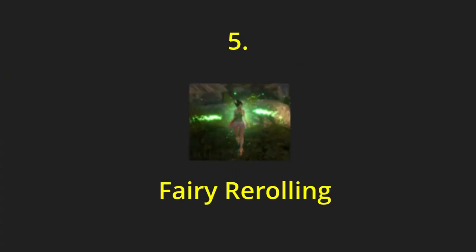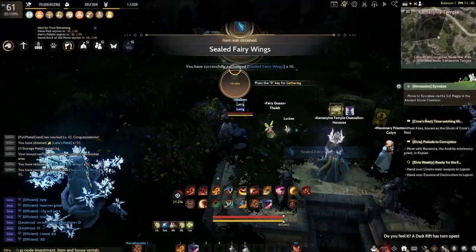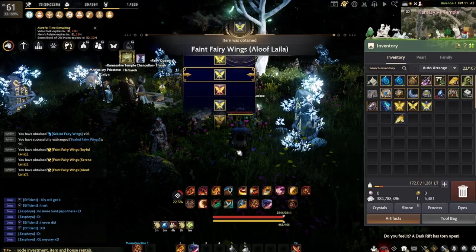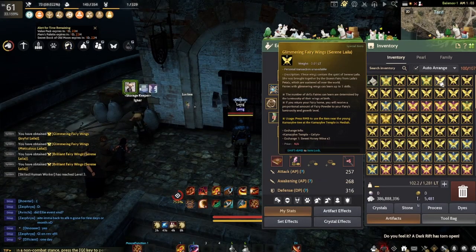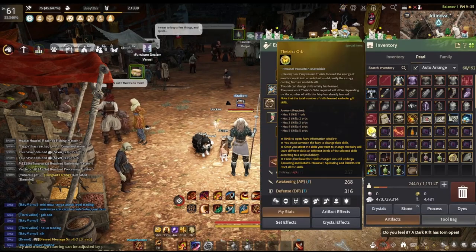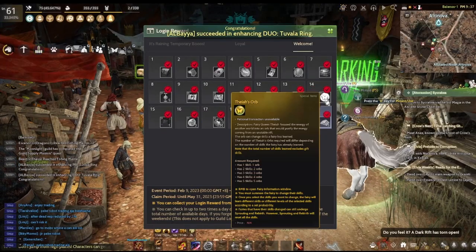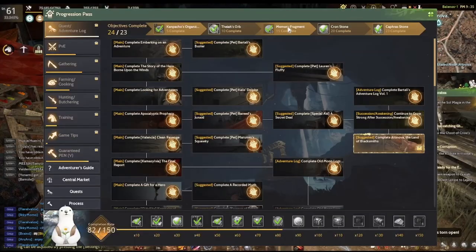My fifth tip is about fairy rerolling. The fairy system in BDO involves too much RNG. I suggest just searching up how fairies work in BDO and decide for yourself how you're going to get the best in slot fairy. There is no right or wrong since it greatly comes down to RNG anyway. I do have one thing to note: you can get Thea orbs used for rerolling skills only from attendance rewards, events, coupons, or by swiping. So it is extremely rare for an F2P and extremely expensive for a pay-to-win player.